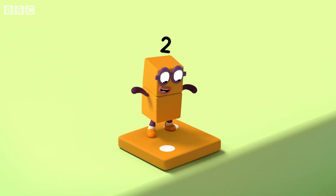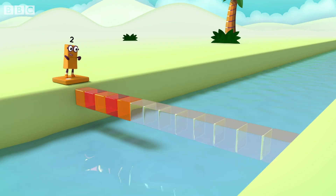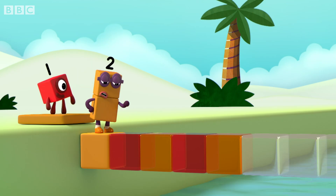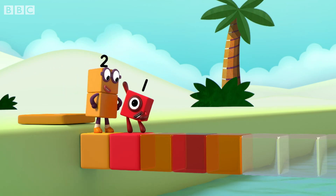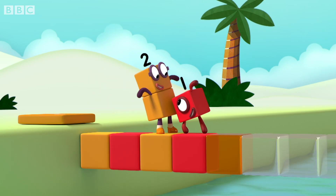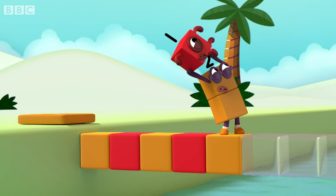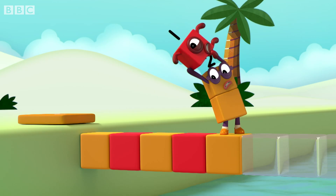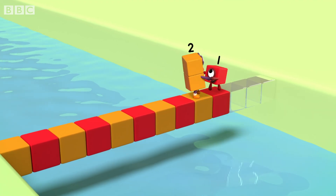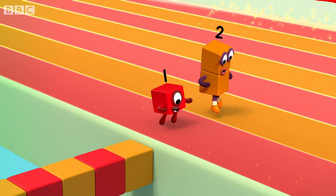Two dots. My turn. Orange. Uh-oh, the second one's red. One. Red. Orange. Red. Orange. Continue the Pattern. Red, orange, red, orange, red, orange, red, orange. Pattern unlocked.